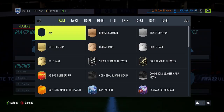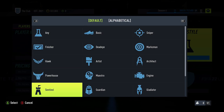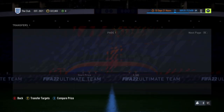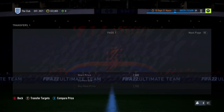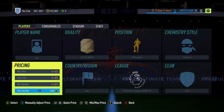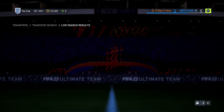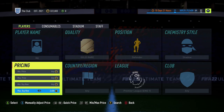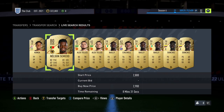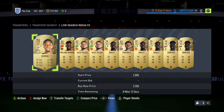The fifth method is the player chemistry style method. Go through the top five major leagues — Premier League, Ligue 1, Serie A, Bundesliga, and La Liga. For each league, look at defenders, midfielders, and forwards with appropriate chemistry styles: Hunter for forwards, Catalyst for midfielders, and Shadow for defenders. Compare prices — if a Premier League defender with a Shadow chem style is listed at 1,000 coins while the rest are at 1,500, buy it and relist at 1,400 to undercut or 1,500 to match the market.